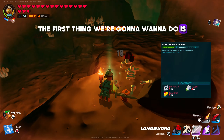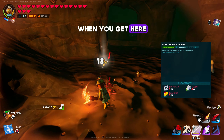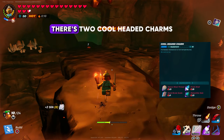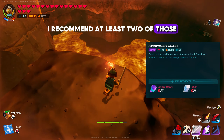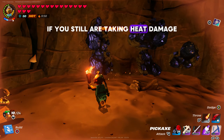The first thing we're going to want to do is head to the desert biome and go into the caves. When you get here you're going to need some cool headed charms or you're going to take damage from the heat. There are two cool headed charms and right here is what you're going to need to make those. I recommend at least two of those and then possibly snowberry shakes if you're still taking heat damage.